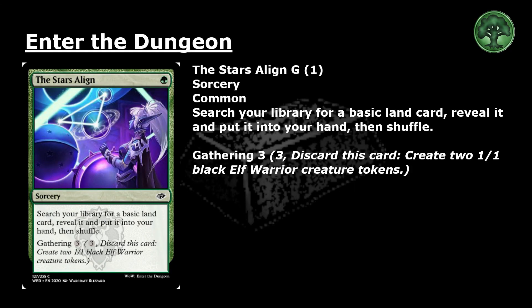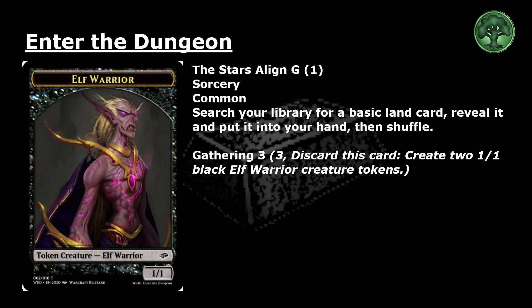The Stars Align: 1 green for a common sorcery. Search your library for a basic land card, reveal it and put it into your hand, then shuffle. Gathering for 3 — pay 3 and discard this card: create 2 1/1 black elf warrior creature tokens.